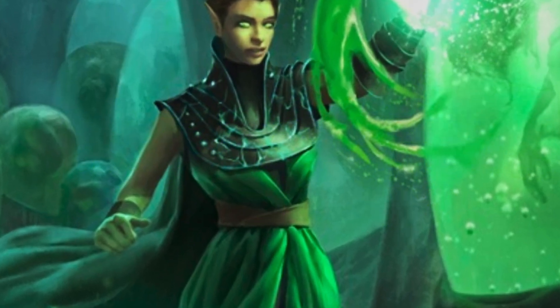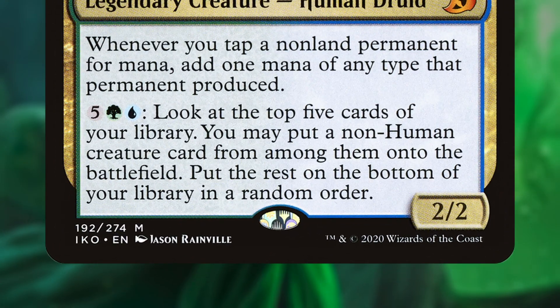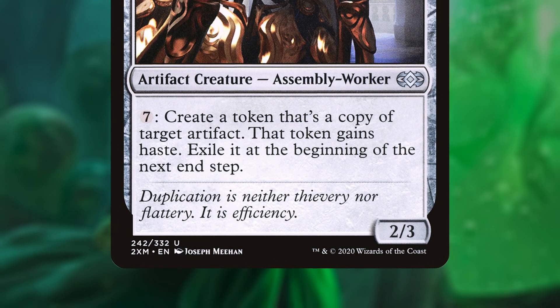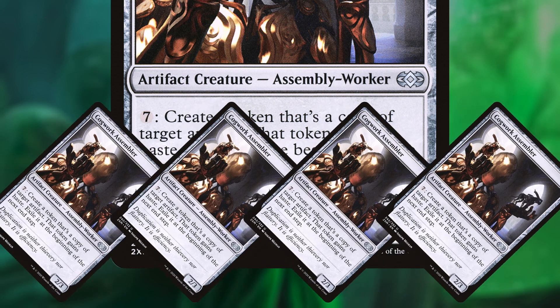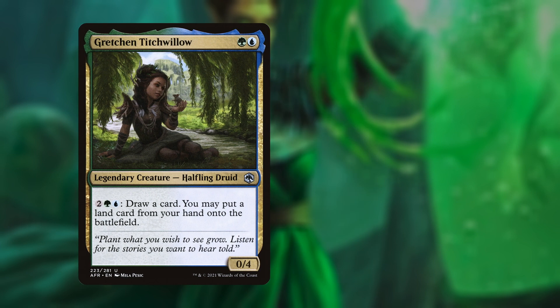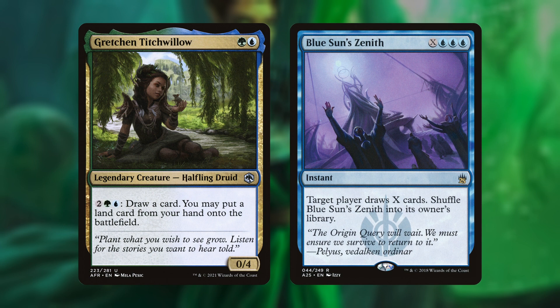The easiest way to win games with Kinnan is to generate infinite mana and then dump it into his activated ability to dig out a creature win-con from your deck. We have a couple of different ways to get infinite mana. Once you have infinite colored mana to dump into Kinnan, you'll be able to dig for Cogwork Assembler. Once Assembler is in play, pay into its ability infinite times to make infinite token copies with haste to wipe everyone else out. If this doesn't work out, you can also dig for Gretchen Twitchwillow, our budget-friendly version of Thrasios. Once she's in play, you can dump mana into her ability to draw your entire deck. From there, you can cast something like Blue Sun's Zenith repeatedly on opponents to make them mill out for the win.